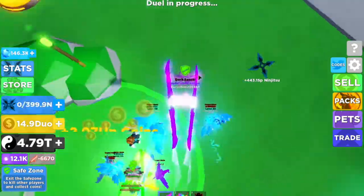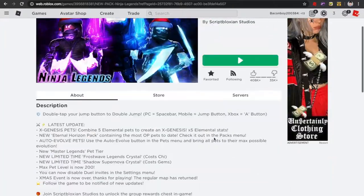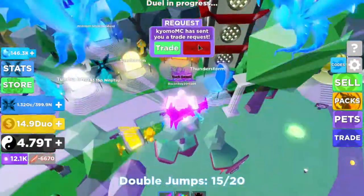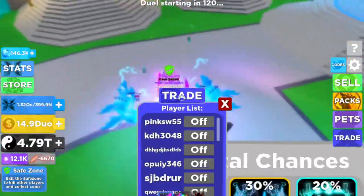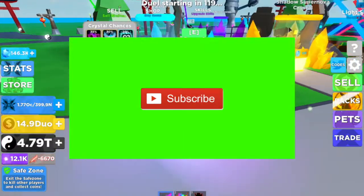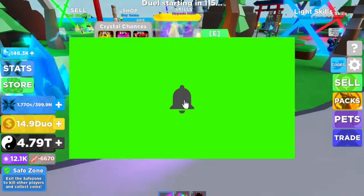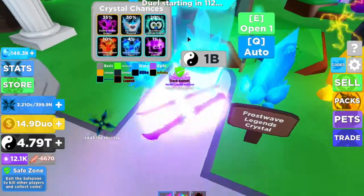There's still a new update, and the new update includes new pets, crystals — that's really cool — and some literal trades. So these are the two new pet crystals they have added. This one costs 10k gems and this one costs only 1 billion cheese.